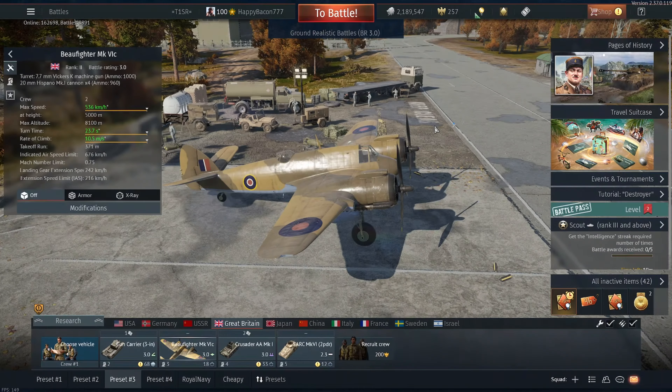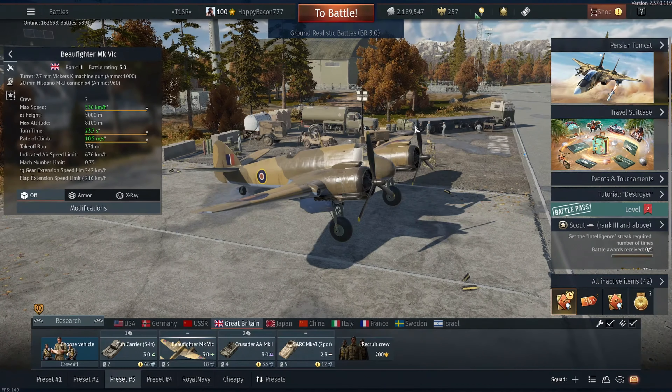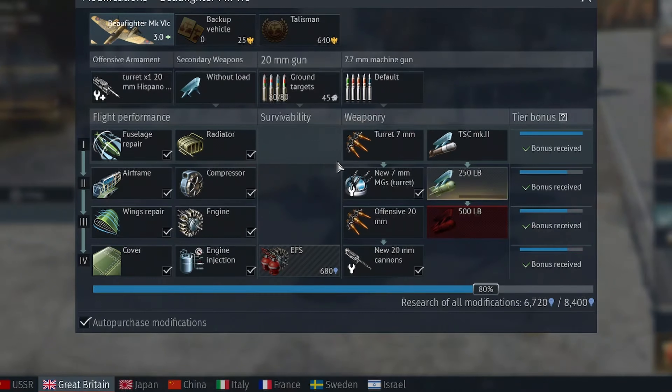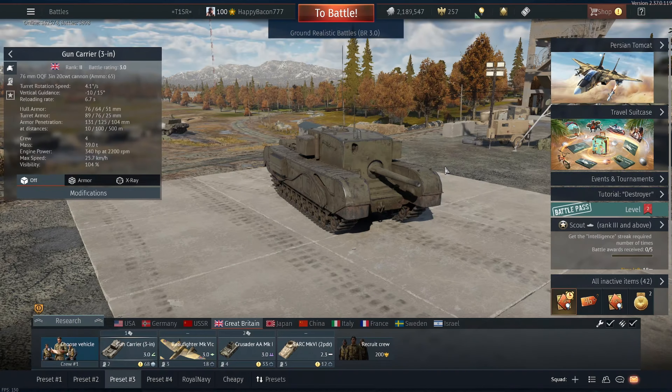The Beaufighter — it is indeed a very beautiful fighter for 3.0. It's got four cannons on the nose. Yeah, you can see all these performance stats are green. No, I don't have it fully spaded — of course it's the bombs I don't have. But honestly at 3.0 these 20mm cannons should be more than enough. With that said, let's take out this brick of doom and see what it can do.